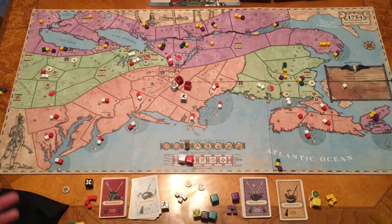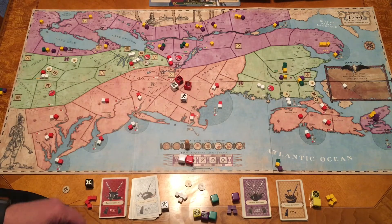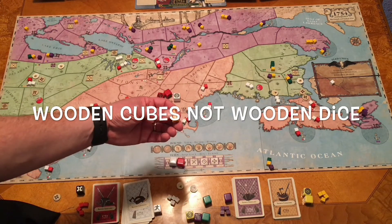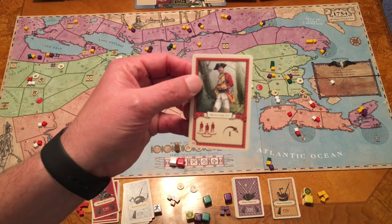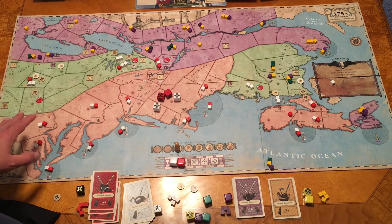Knowing when to play event cards is key — when to move a muster point, when to get established to gain a new muster point up north, or when to have the French take a port so their regulars can arrive there. There are a lot of different strategies to employ. The components are really cool: nice dice, wooden cubes, a little dude for the round marker. The cardboard chips are fine, and the artwork on the cards is really good with good card stock. The board artwork also looks really cool, with everything labeled including Native American artwork throughout.